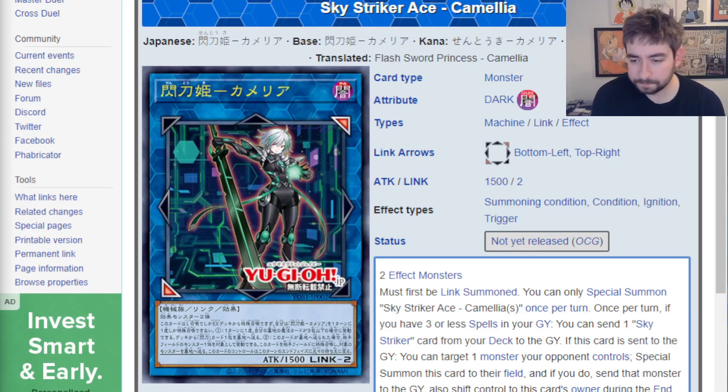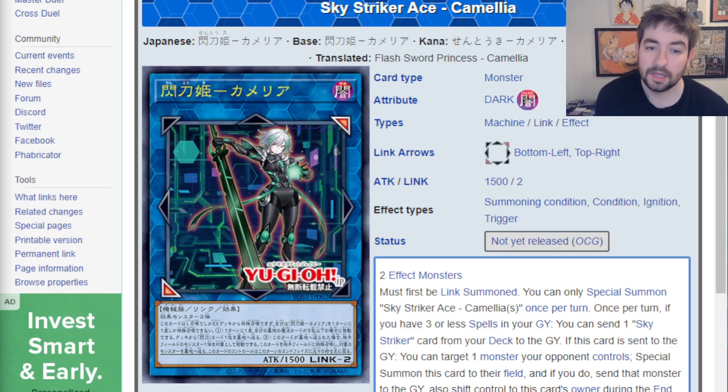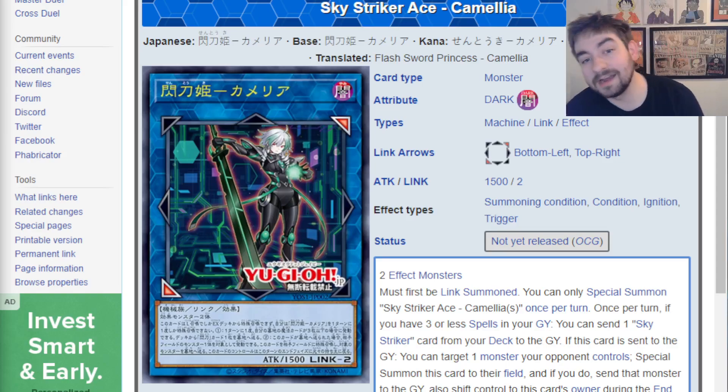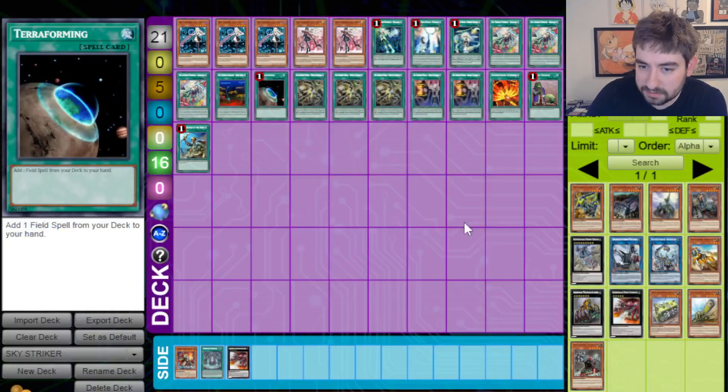I've had more developed thoughts on this card and I have some ideas of where this card could allow certain Sky Striker decks and engines to go, and I think it's a good card. The restriction is kind of brutal — only being able to special summon it once per turn. It's special summon, not link summon, because it can only be special summoned once per turn. Otherwise it could have been a really great card.